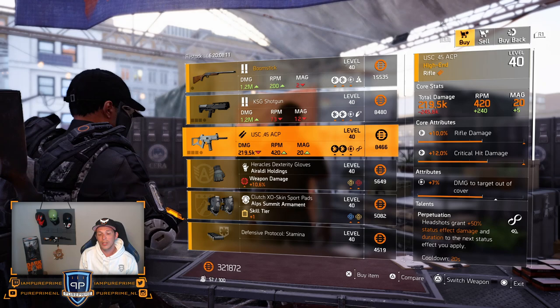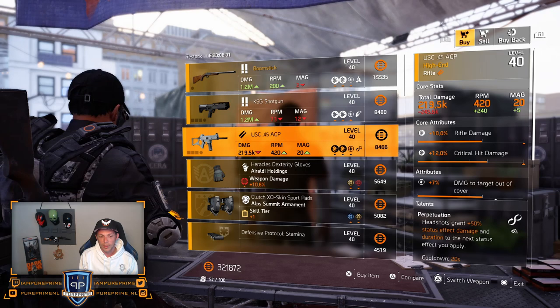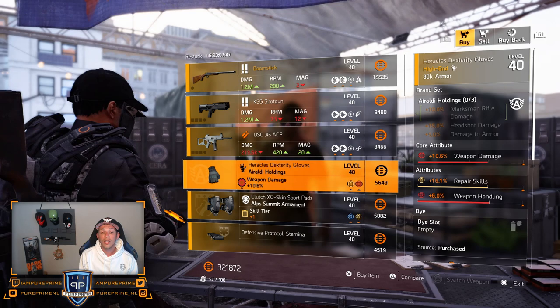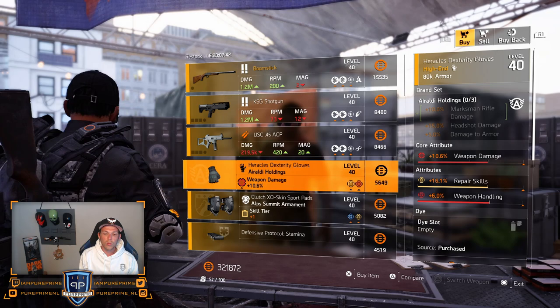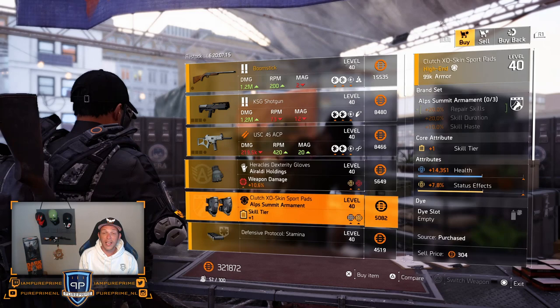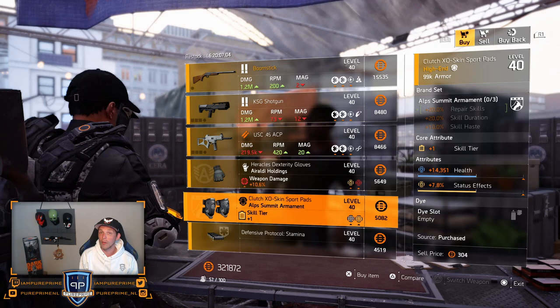Then over to the USC-45 — a decent rifle with Perpetuation on there, but the rolls could be a little bit higher. I would love to see that rifle damage or damage to target out of cover higher. Then over to the Aurali Holdings Gloves: 10.6% weapon damage, 16.1% repair skills, and 6% weapon handling. In my opinion, go for a better one in the open world — you want that weapon handling higher or critical hit chance or damage instead, and that 10.6% weapon damage is a little bit too low. Then over to the Alps Kneepads: 14.3k health and 7.8% status effect — pretty decent, but not worth buying in my opinion.